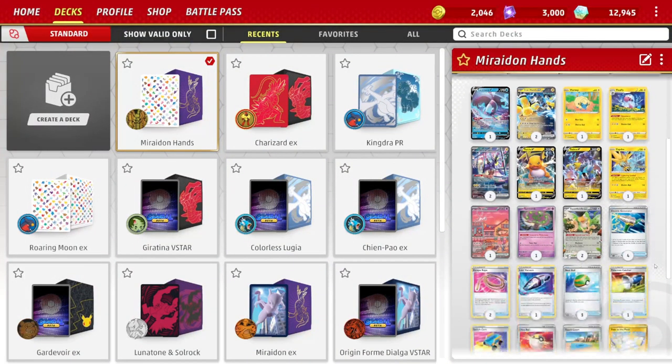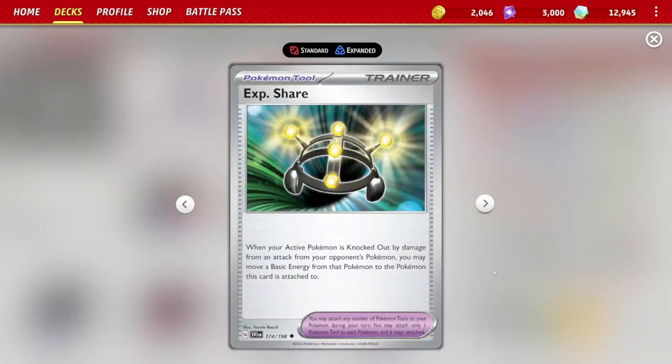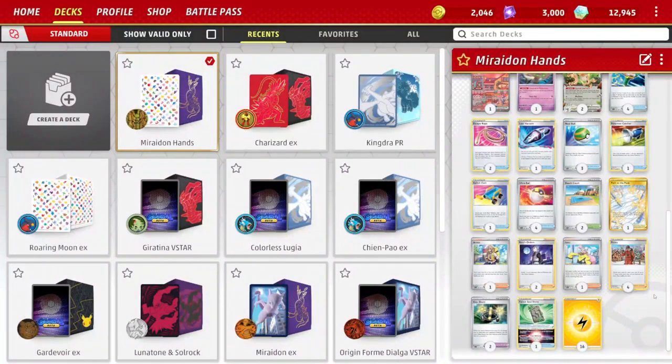For that reason, we're playing cards like XP Share. When the active Pokémon is knocked out, it gets to contribute an energy card to one of the Pokémon that has XP Share attached as a tool. So you get to recycle those energies and reuse them over and over again.